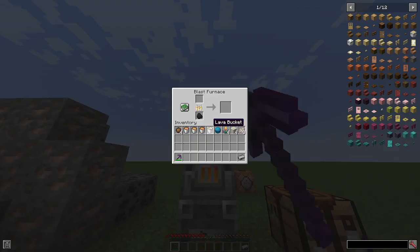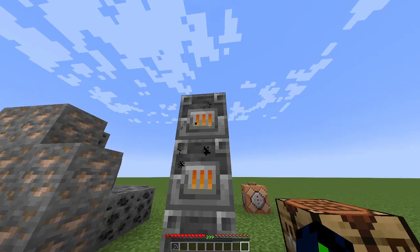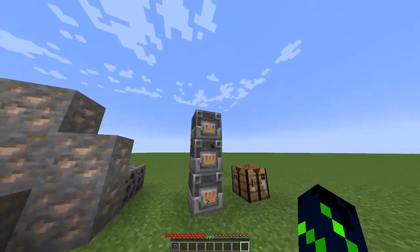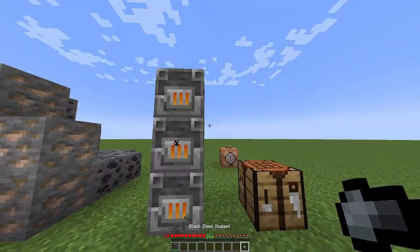This is the first stone. Put it back in and smelt it again, and get black steel ingots.